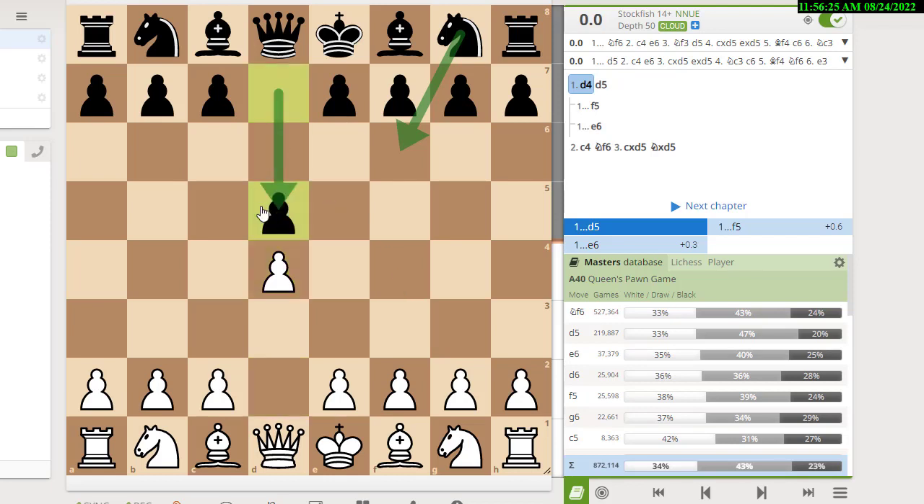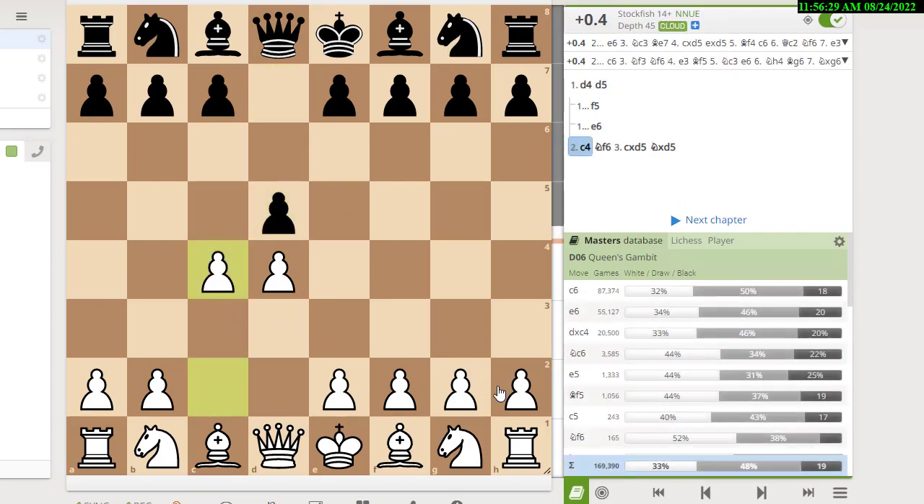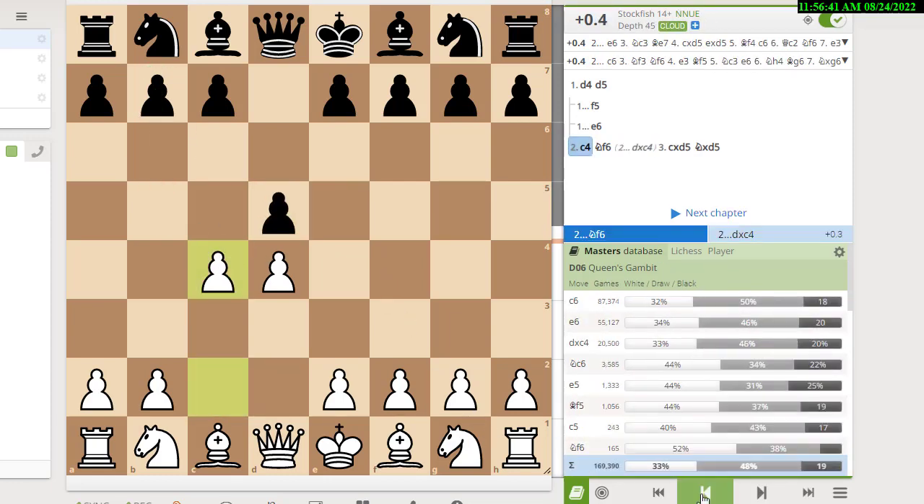Let's start with the main lines: d5 and knight f6. When black plays d5, you're going to play c4 — that's the whole idea of playing d4/c4, and this is the Queen's Gambit. The Queen's Gambit is not a real gambit. If black takes the pawn and tries to hold on, it doesn't work. If you've never practiced with a strong player or an engine, try playing black and you'll see that if white plays correctly, black cannot hold on to the pawn.